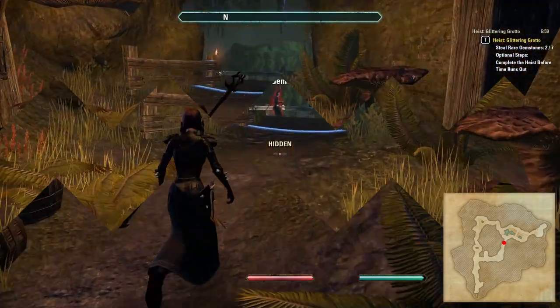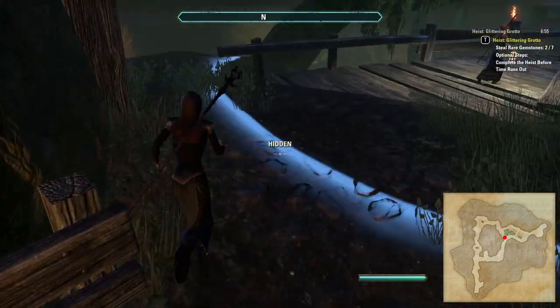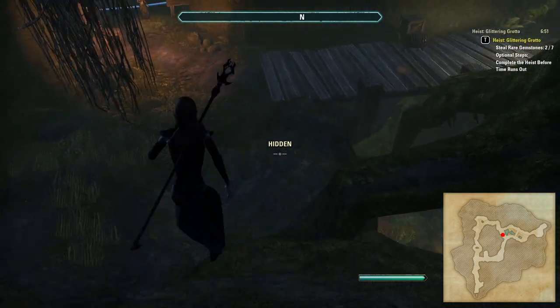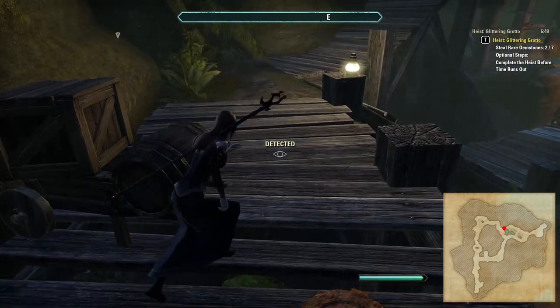We are now approaching the main room, which is stretched across several floors with multiple sentries patrolling back and forth to keep an eye out for. A small tip: it is possible to reach the top-left corner of this room quickly upon entering by jumping off this ledge here, being aware of the poison dart trap and NPCs nearby.